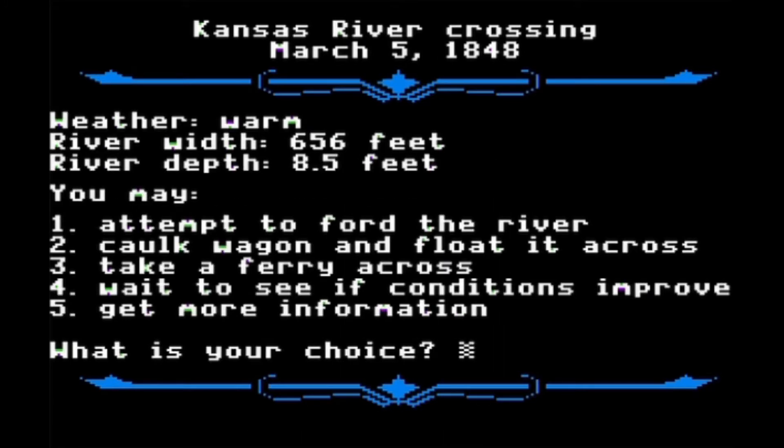Here are the options. The game shows you some information up top to help you make a decision. Option one is to attempt to ford the river — you just take your wagon and try to get across. But in this case, since we're at 8.5 feet, that's a bad idea. I wouldn't recommend that.